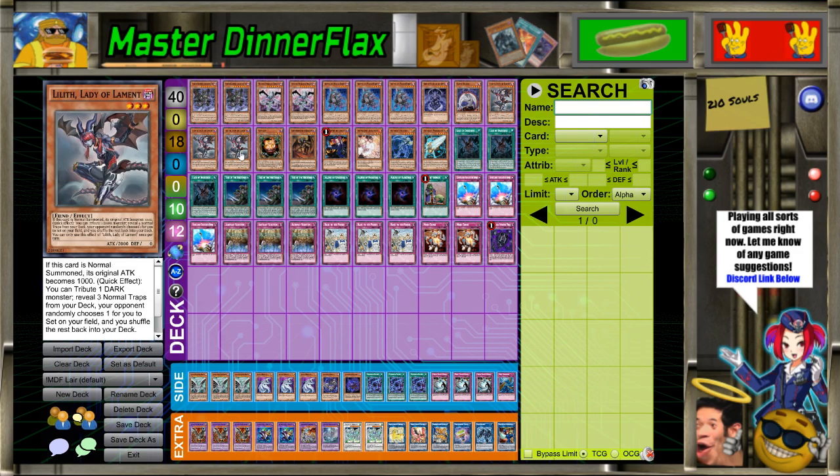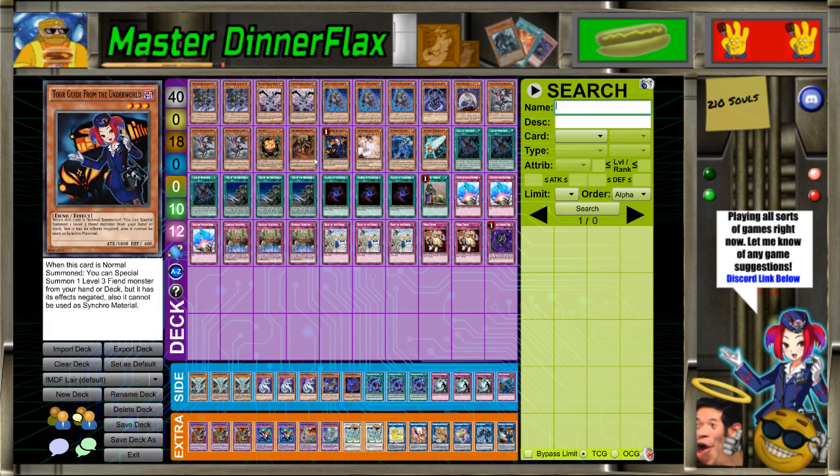For level threes: Lilith — best card in the deck. If this was printed in any other time in Yu-Gi-Oh, it'd be banned. Like, it's insane. And then Sangin, Skarm, and Tour Guide for the combo.